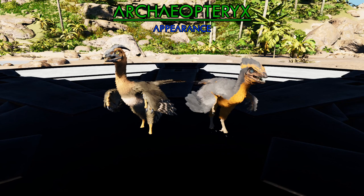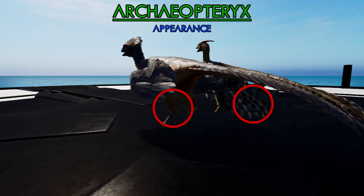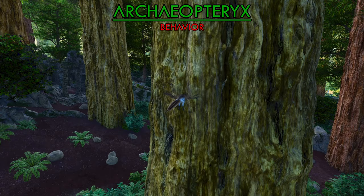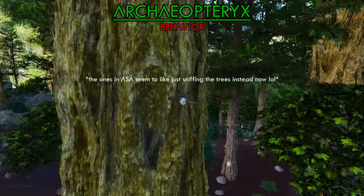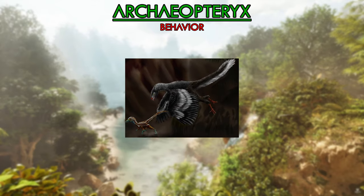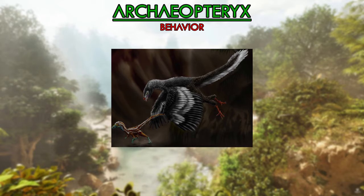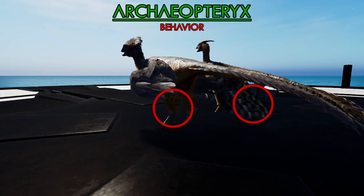The Archaeopteryx in Ark looks very similar to the Microraptor, being completely covered in feathers with big wings. This holds up in real life too, with the two dinos also looking very similar. One key difference though is that the Microraptor had wings on its hind legs, while the Archaeopteryx didn't — this difference is also seen in-game. Its behavior in-game is very odd, as it just flies vertically up and down the redwood trees. However, their behavior was more likely similar to that of the Microraptor, using low-hanging trees to pounce on prey, though it probably didn't have as much maneuverability in the air due to not having wings on the hind legs.